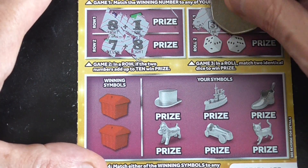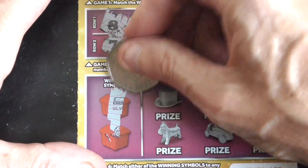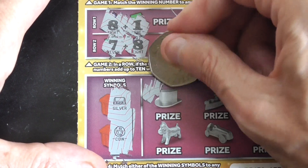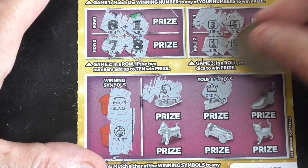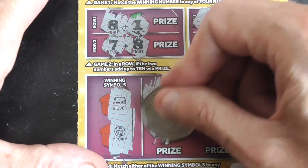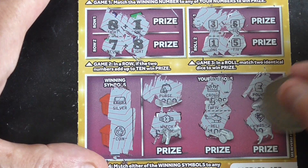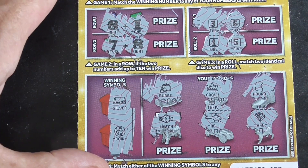I just got to roll a double — three and six, one and five. And I can match the symbols; I'm going for the silver bar on the coin. It's a purse, I'm going for the purse on the last card, the crown, the pound, and the watch, the hat, and the ward.